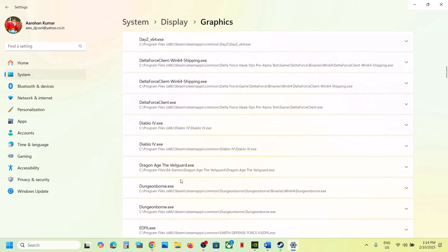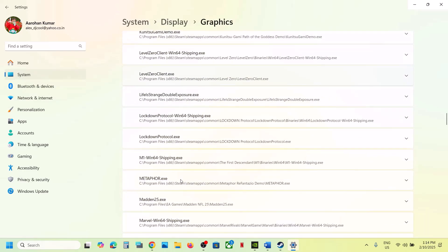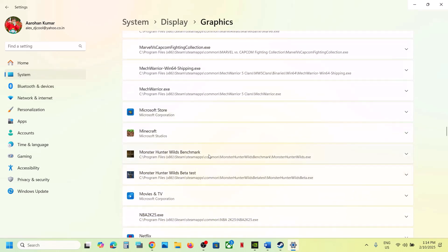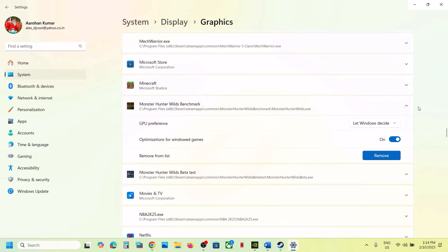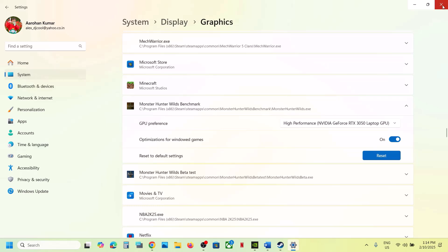Once the game is added, scroll down and find the game in the list. Click on the game entry and set the GPU preference to High Performance. Then launch the game and check.